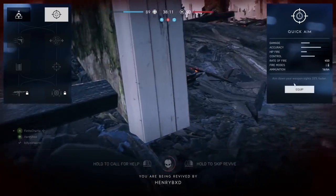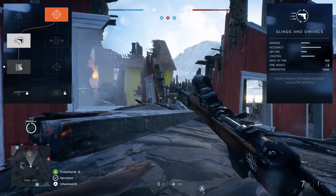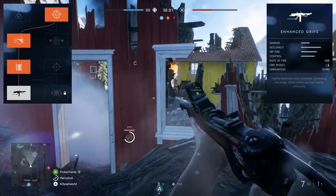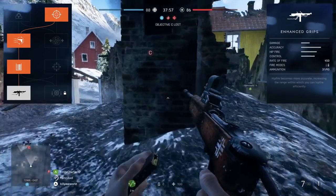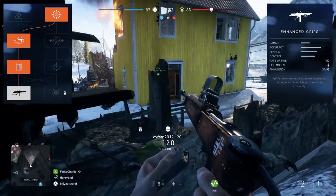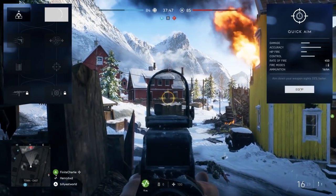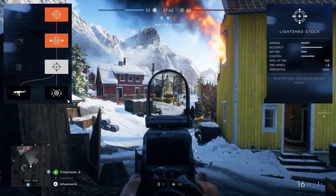As for specializations, this one is pretty easy because you'll definitely want to try and maximize your ability in close to mid-range where the M1 is most effective. The easiest way to do this is to pick Quick Aim at the top and then run down the left-hand side of the tree, which most importantly hits Extended Mags for almost double the ammo capacity. On the other hand, if you do for some reason want to try and go for longer range targets, then I'd recommend going down the right-hand side of the tree instead.